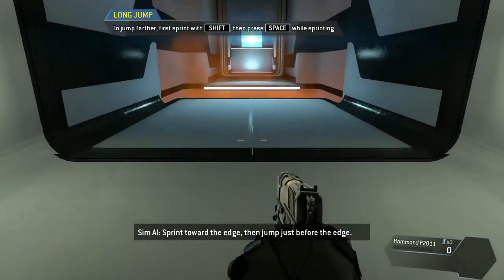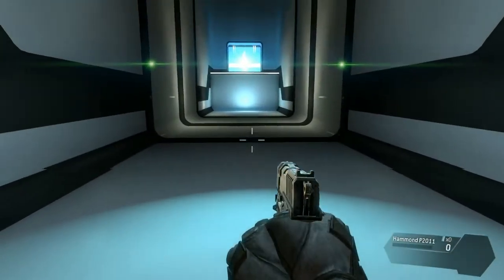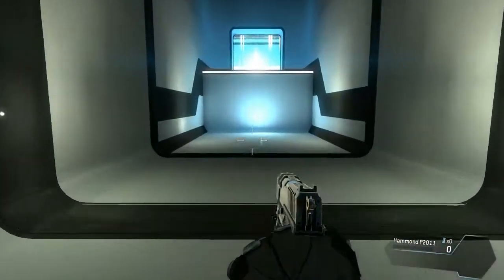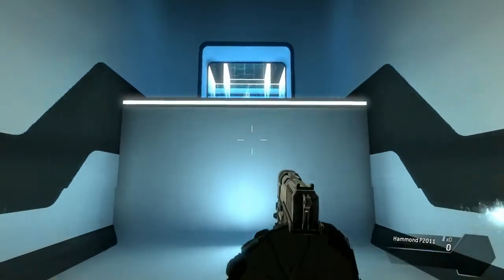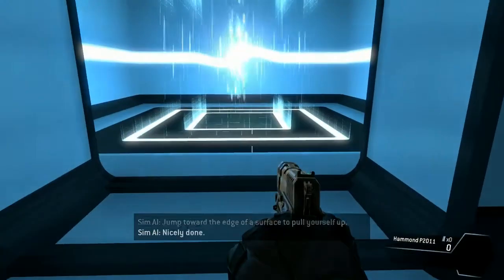Sprint towards the edge, then jump just before the edge. Jump toward the edge of a surface to pull yourself up. Nicely done.